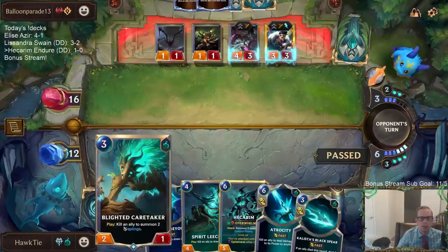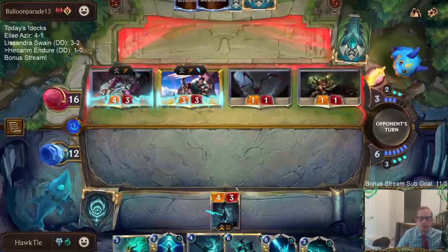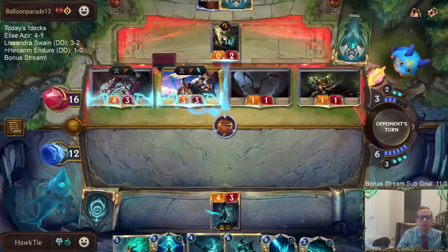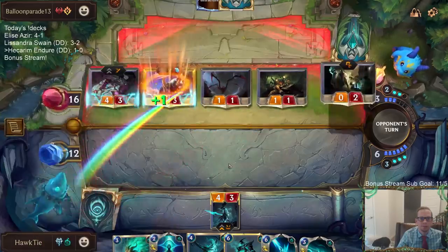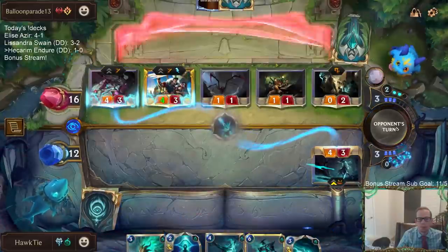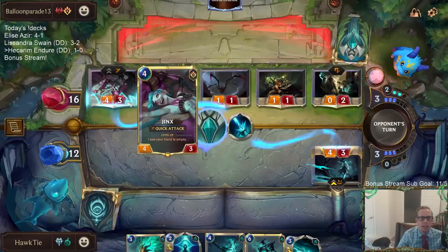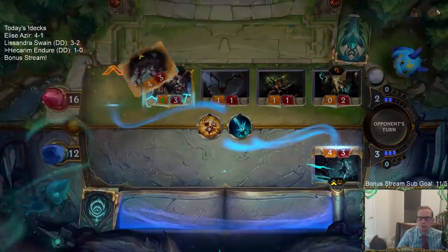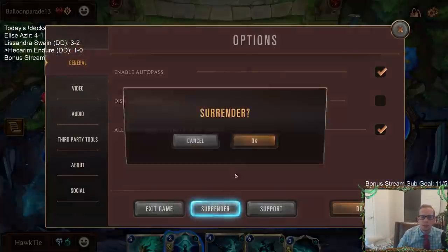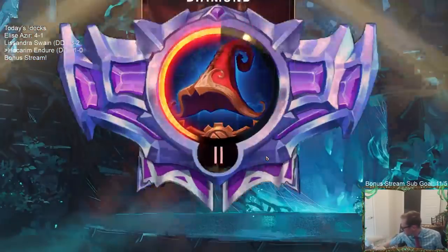I can't play anything useful here. I can't play Spirit Leech to kill something and keep Black Spear, because then Kalista dies. The plan is Jinx has to die — that's priority one. The Atrocity plan was to kill Jinx, block Draven, and survive. But obviously we can't survive if Jinx is alive. They had another Jinx in hand, so those were terrible draws — we couldn't recover.